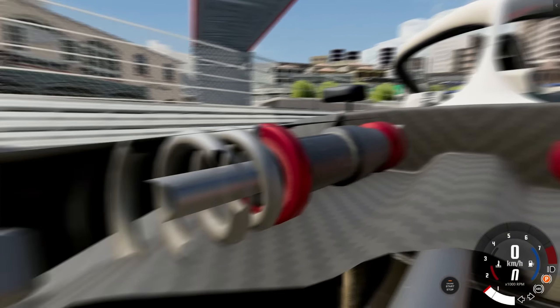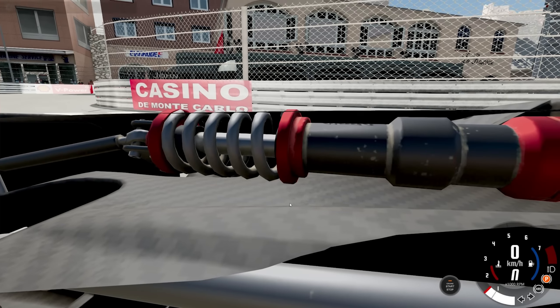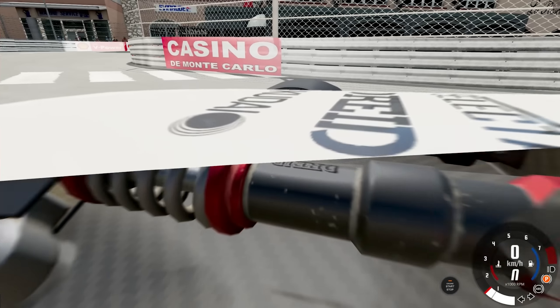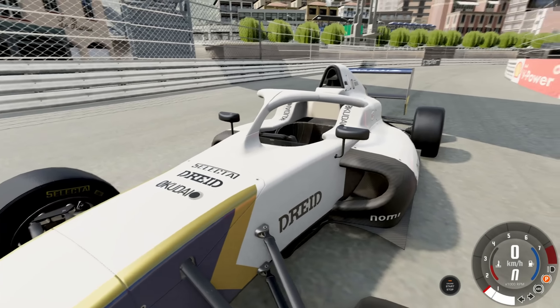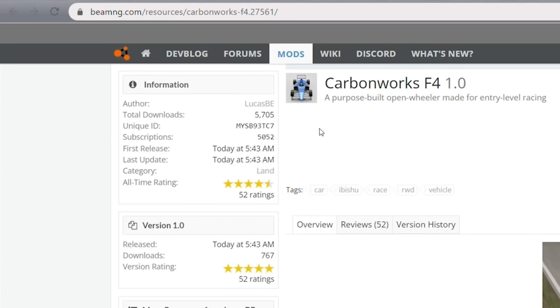It doesn't clip through — for a second it looked like it did but this is a double-sided model. Moving the brake bias is interesting — it goes anywhere from 49 to 52 percent. I've set that up as a key bind. We've also got pit limiter and brake bias — that's really cool.